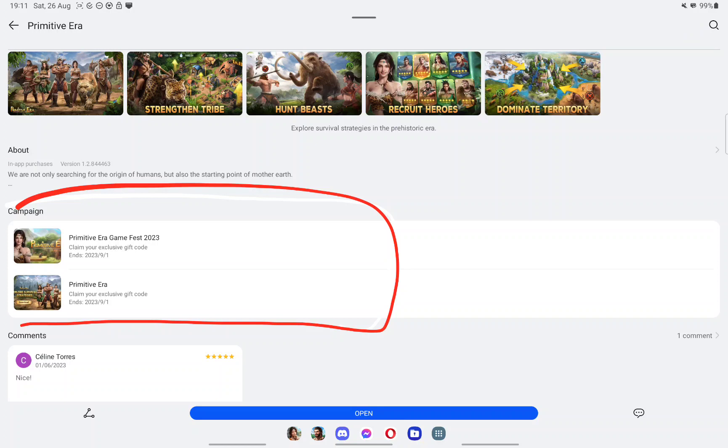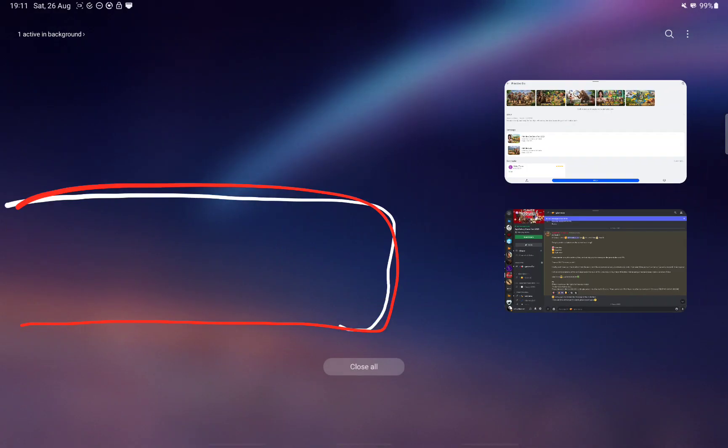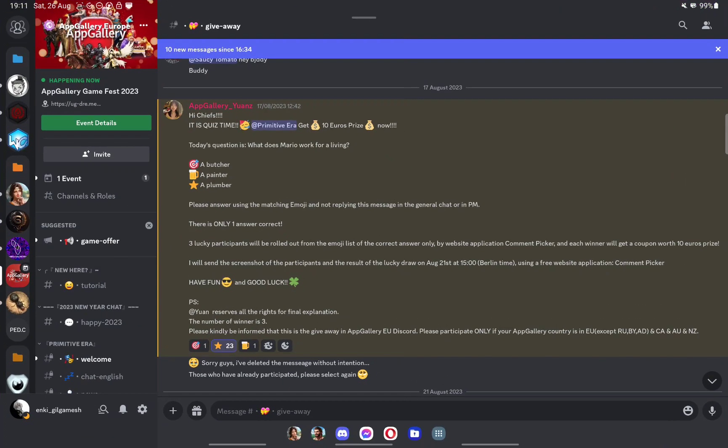It allows you to get a bunch of resources such as rubies, pale gold, and some other things. It really helps you to start the adventure in the best way possible. They often run campaigns to help you in the game — we've had two already. And honestly, if you're still not convinced about AppGallery, don't worry, you can also get some more stuff.